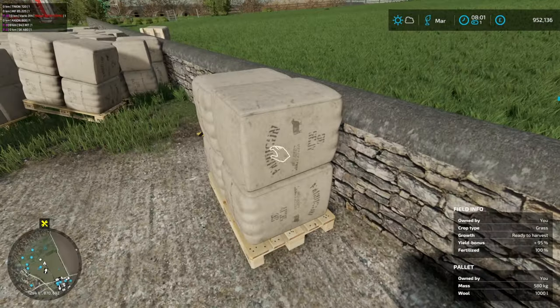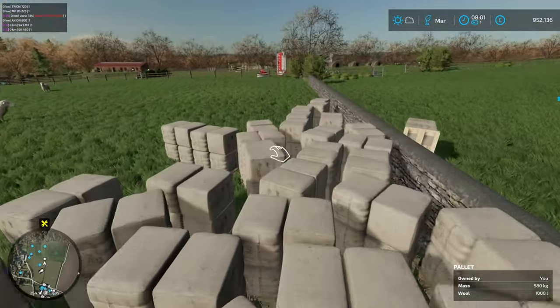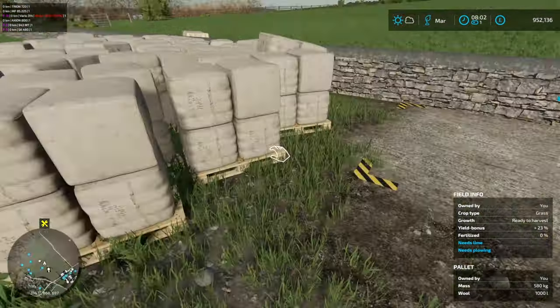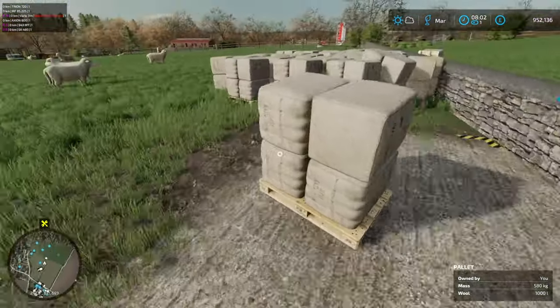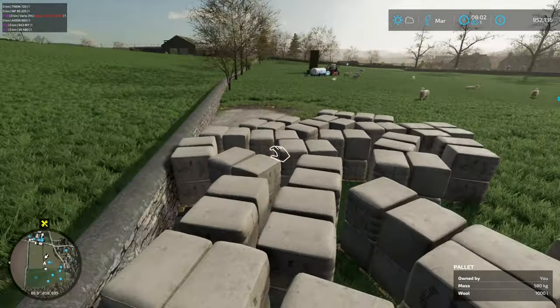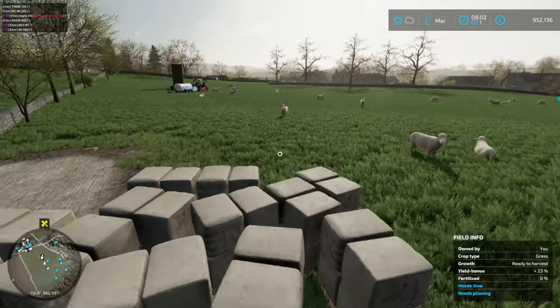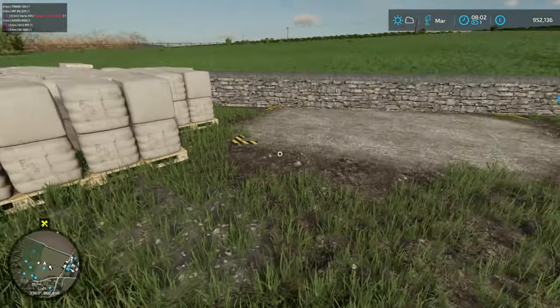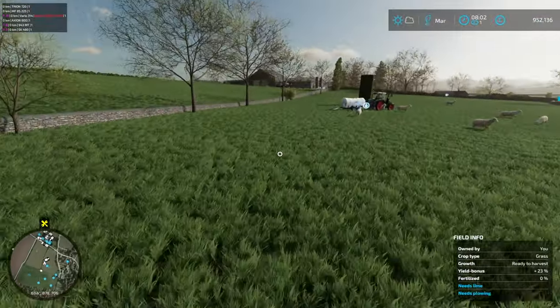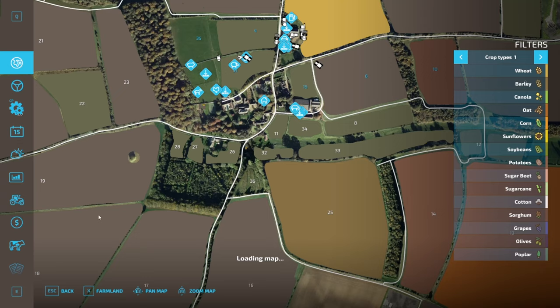We've got quite a bit of wool here at this point — just been kind of pushing it out of the way. It looks like about every two months, the way the game runs it, we get a full however many pallets that holds — I think it's six pallets. Then that's full, so we definitely need to keep an eye on that.